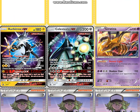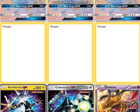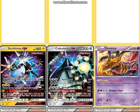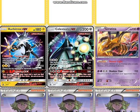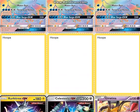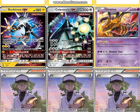One Celesteela GX, because it's resistant to Fighting and has almost the same HP as Wishiwashi. If you don't like Celesteela or don't have one, you can play Wishiwashi instead — I don't think it matters that much, but this is his list and I think it's warranted enough to play Celesteela. One Giratina — I'm guessing this stops Greninja Break. I don't know if he did it for Zoroark Break too, because that didn't really see play, but I don't know.